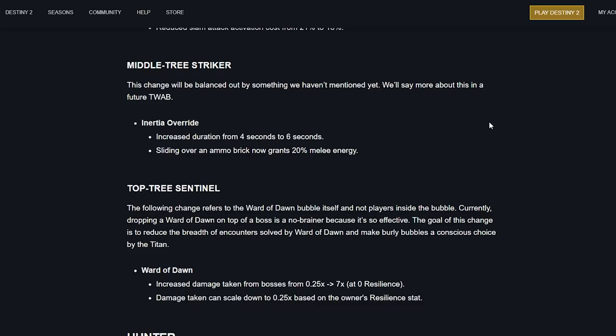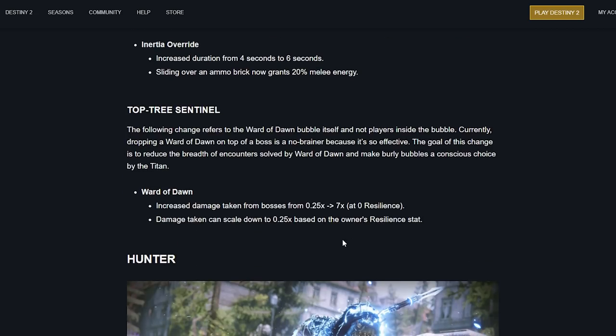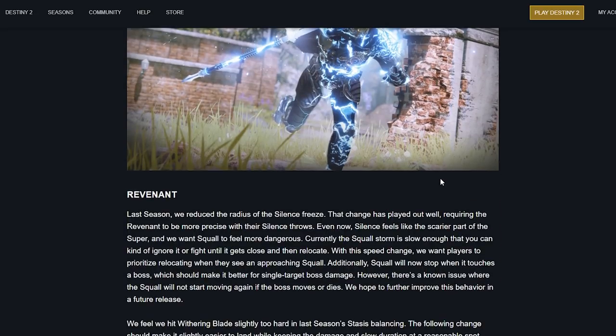Ward of Dawn: currently dropping a Ward of Dawn on top of a boss is a no-brainer because it's so effective. The goal is to reduce the breadth of encounters solved by Ward of Dawn and make using it a more conscious choice. Ward of Dawn now takes increased damage from bosses — from 0.25x up to 7x — meaning bosses can break it much more efficiently. Damage taken can scale down to 0.5 or 0.25 based on resilience, so resilience becomes more important for keeping the bubble viable.